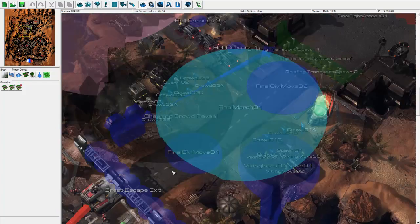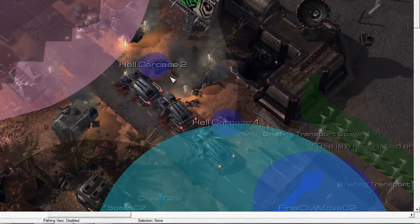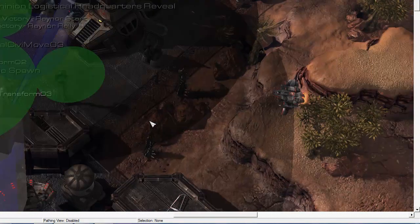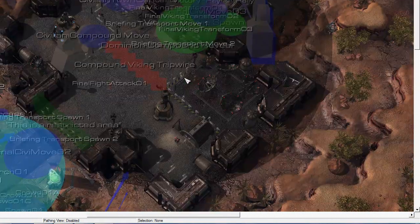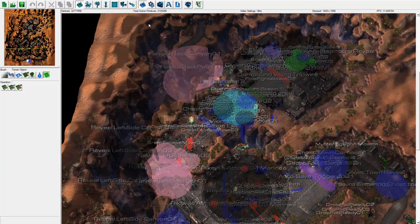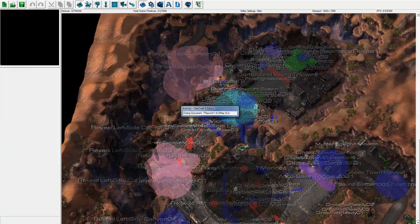I'm showing you this because when you make a quality map, you want to put a lot of attention to detail. You also want to plan stuff out - you want to make sure you know what theme you want to have, and consider balance and whatnot. So I'm going to close this out and show you the ways that I go over how I make a map.